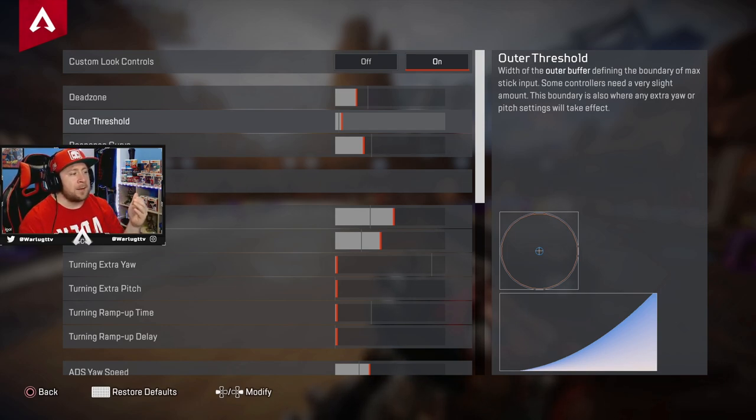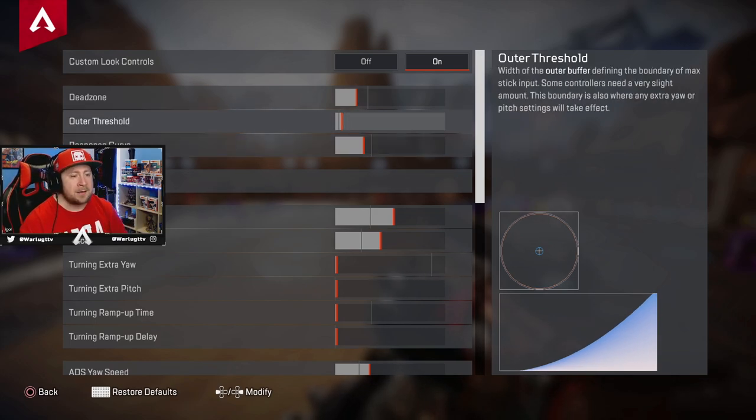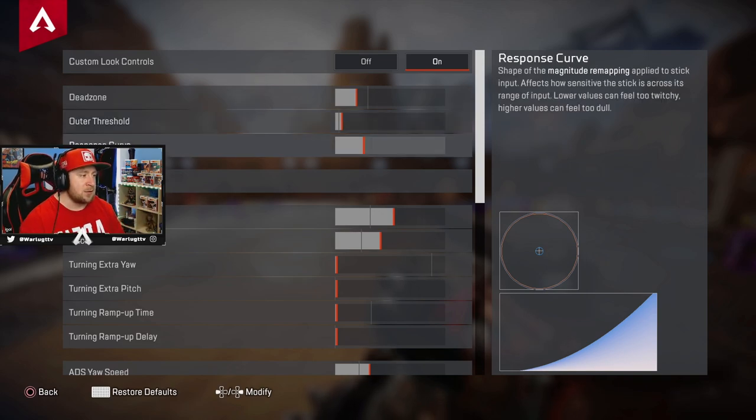Outer threshold: the width of the outer buffer defining the boundary of max stick input. Some controllers need a slight amount here — this boundary is also where any extra yaw/pitch settings take effect. It just defines the max stick input needed to look all the way in any direction. I have mine one above normal. I haven't noticed too much difference going one higher versus keeping it on normal, but one higher just feels a lot better for me.